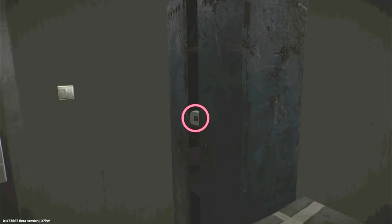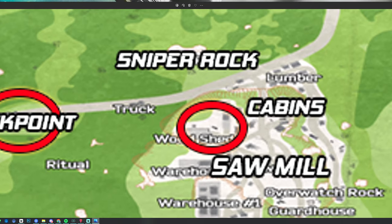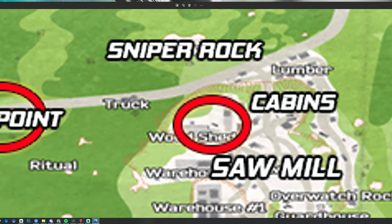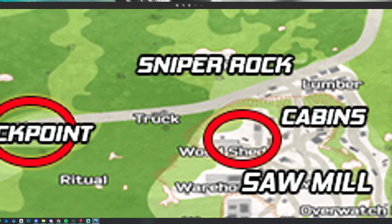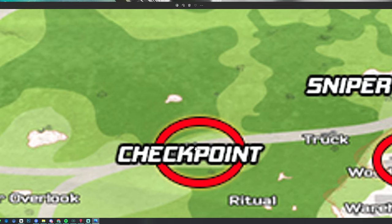If you happen to die, you will have to come back and retry the task. Now here is the map of Woods. For the gyroscope for Lend Lease, we have to go down to the sawmill — more specifically to the truck right next to the enclosed wooden shed. For the motor controller, we go not far, just up the road to the checkpoint, and then to the SUV that's beside the checkpoint building.